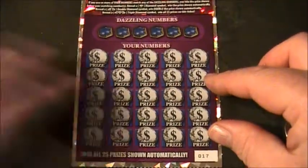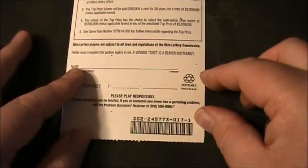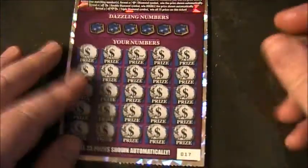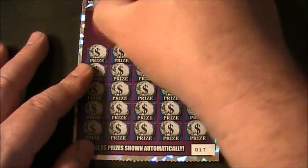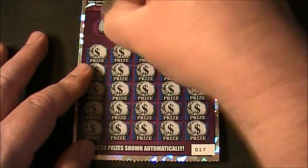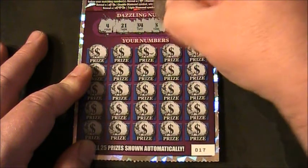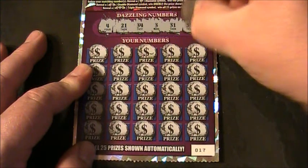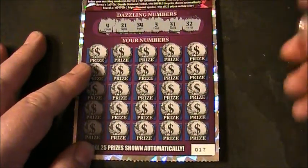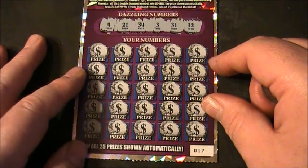We're going to go on to ticket number 17 — hopefully we've got back-to-backs. There's the verification number, so we've got one winner for $20. Let's roll on and hopefully we've got back-to-backs. Dazzling numbers: a 4, 21, 34, a 3, a 31, and a 32. That's 4, 21, 34, 3, 31, and 32.